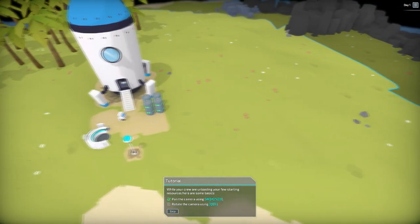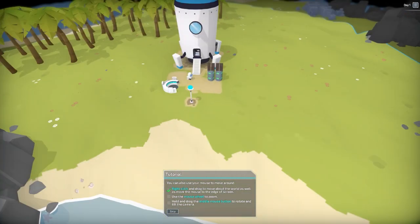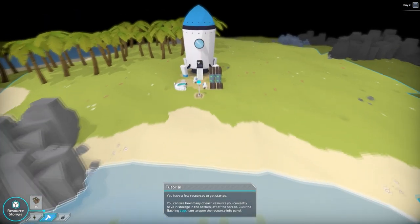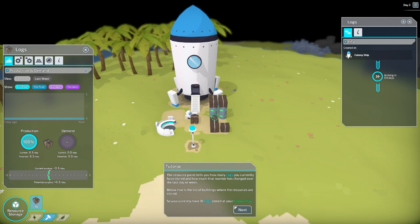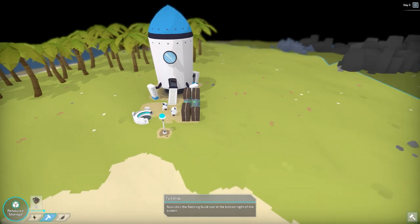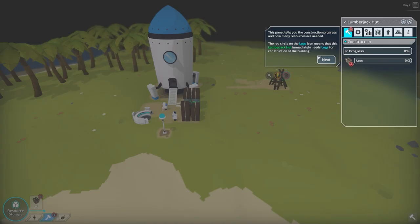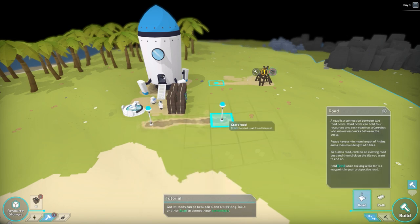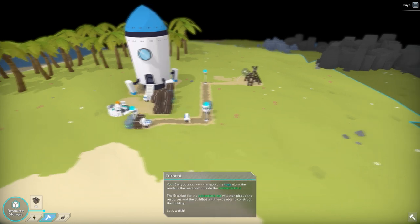You move the camera with WASD, rotate with Q and E, right-click to move them to ground, use the scroll wheel to zoom. So I'm going to blast through this real quick. You click on the logs — it tells you how much you're producing and how much you need. You build things and then you've got to build a road to get there, so you build the little roads and then your little guys will come over and start dragging energy over there.